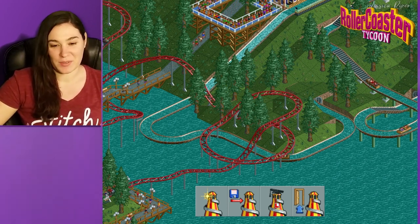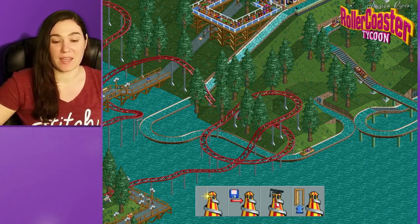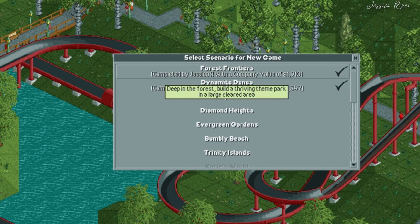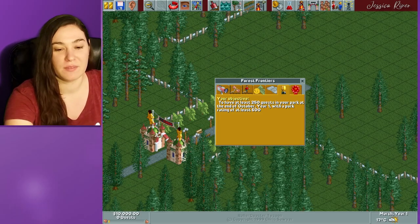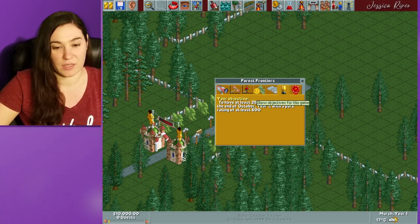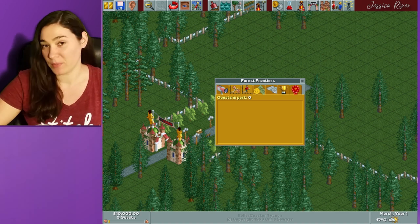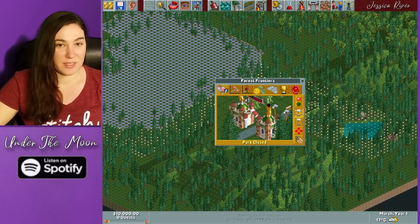You first start off the game with this cute little title screen, and you have a couple different maps that you can play. This music is so nostalgic. So we're going to be doing Forest Frontiers, which is the main basic map that most people start off with. We have an objective: to have at least 250 guests in your park at the end of October year one, with a park rating of at least 600.